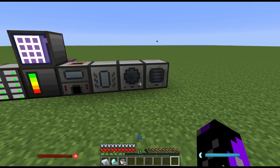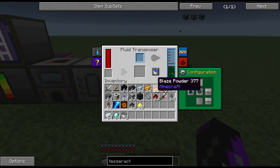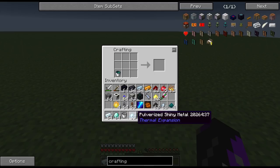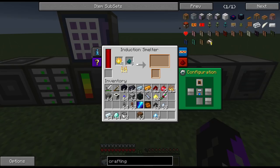The next step is to make four pyrotheum dust. Take your redstone, sulfur, coal dust, and blaze powder and make four dust. Now put two buckets in the fluid transposer. Take each of your resonant ender buckets and place three tin above them and one pulverized shiny metal. This is going to make a total of eight enderium blend, which we will then take and place inside our induction smelter alongside the pyrotheum dust.